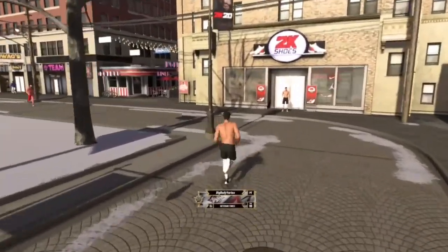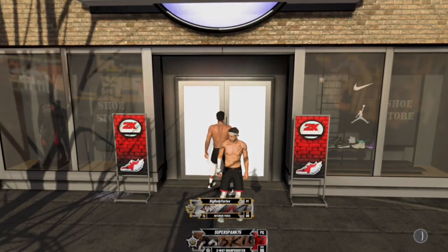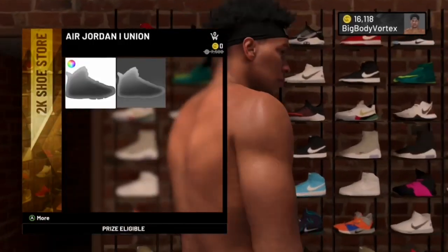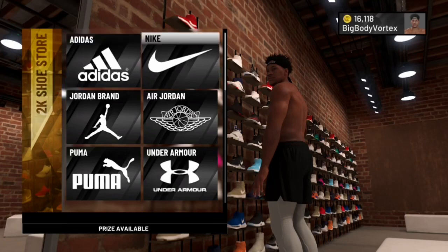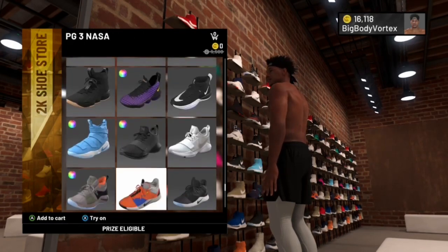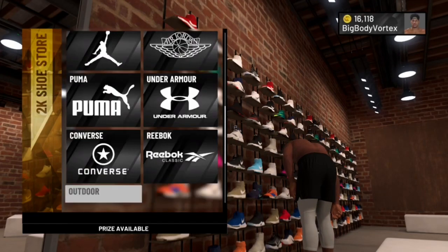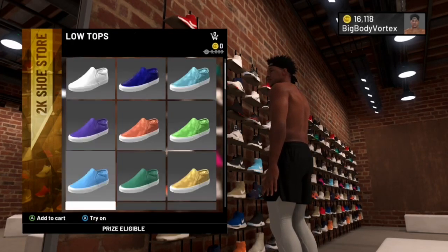Now I'm going to the swag store to show you the free shoes. The wheel is the most underrated thing — people don't spin it every day and I don't know why. As you can see, zero VC for those Union shoes. Everything in 2K shoes is literally free — every single shoe. People are spending 8k to 10k on a shoe for no reason. The only shoes that aren't free are custom shoes, so I would not recommend getting custom shoes.